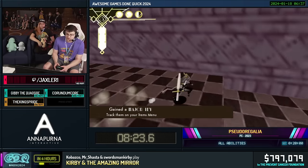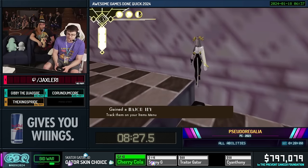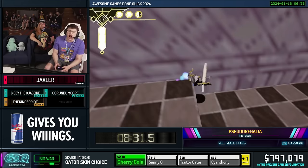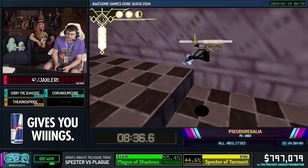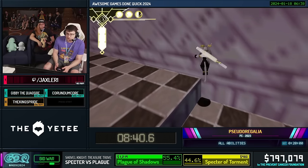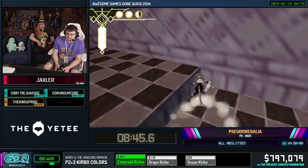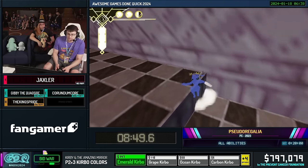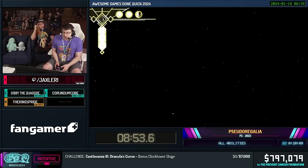Almost got it right there on the first try — that would have been hype. We need to do a very precise input here. It's basically a frame-perfect right press input on the stick, so it's pretty tricky. Normally I use the D-pad here, but it's been having some issues with that setup. There we go, we're in! And the strats don't stop piling on from there. This is actually a pretty new development I found for this route — we're going to make use of the fact that there's a hole in the ceiling right here to get ourselves out of bounds.